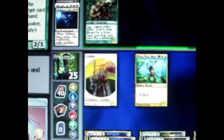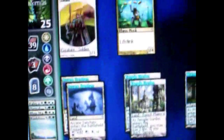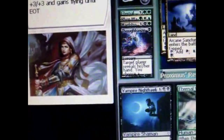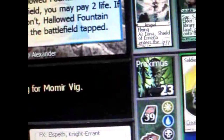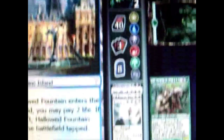Opponent's turn — he plays two creatures. My turn, I drew a card. He's only at 2 life so I can kill him right now, but he has 1 mana to tap. To make sure he doesn't do anything, I use a 1 black mana card that lets me look at his hand and choose a card to discard. Then I give my creature plus 3 plus 3 and flying and attack. He died, so he concedes. That's the end of the game.